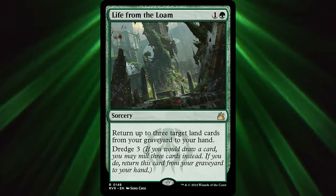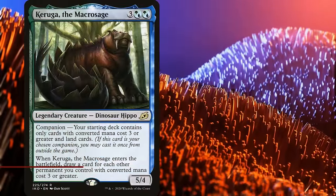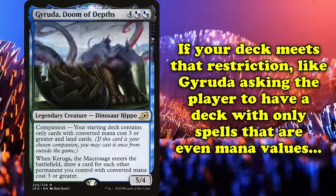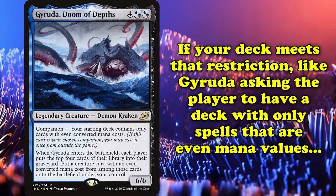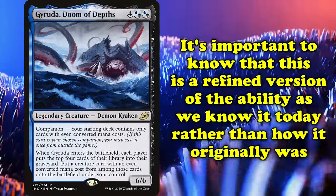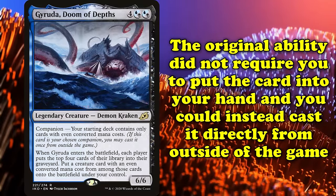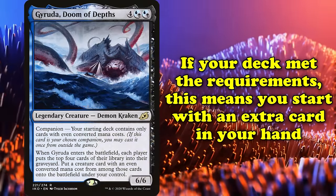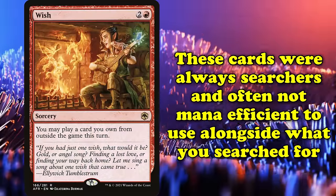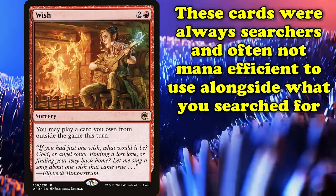While there's no denying Dredge's place in Magic's history, there is one keyword that stands just ahead for how infamous it was almost immediately upon release. And finally at number 1, we have Companion. First appearing in Ikoria: Lair of Behemoths, Companion is a keyword ability tied to a series of legendary creatures that offer the player a deck building restriction. If your deck meets the deck building restriction — such as Gyruda, Doom of Depths asking the player to have a deck with only spells with even mana values — you pay 3 generic mana at any time you could cast a sorcery to put the Companion into your hand from outside of the game. It's important to note that this is the version of Companion that currently exists, as the ability was errata'd. The original ability didn't require you to put the card into your hand and instead let you cast the Companion directly from outside the game, essentially letting you start the game with an extra card in your hand. While there have been cards in the past that could search cards from the sideboard, those were always searchers and often not very mana efficient. Companions, in contrast, were unique cards that were essentially bonuses.